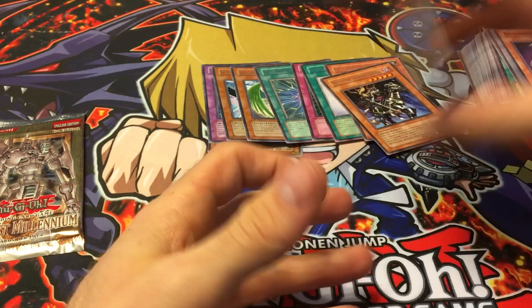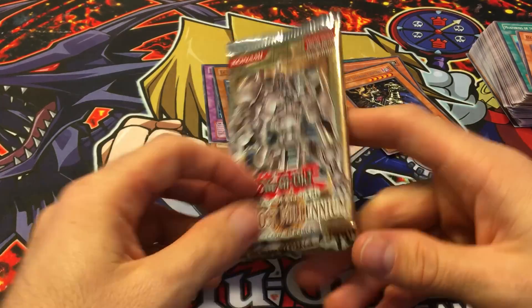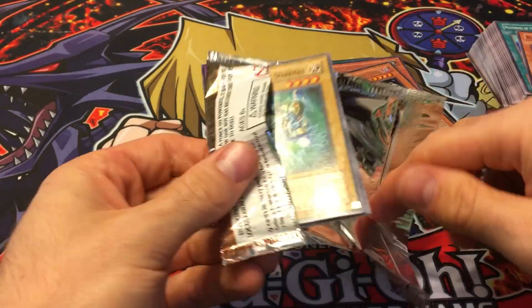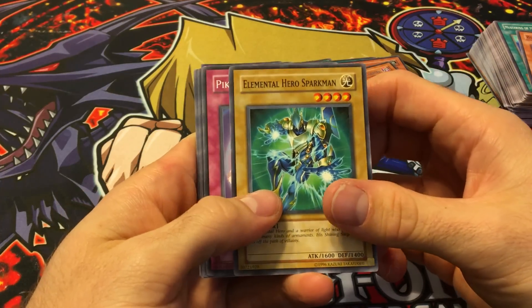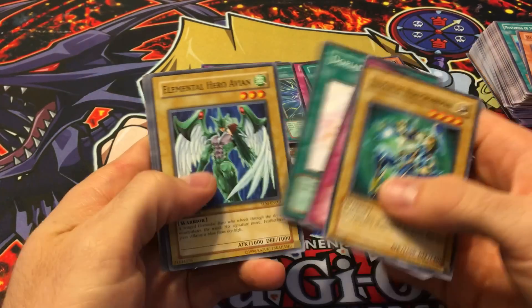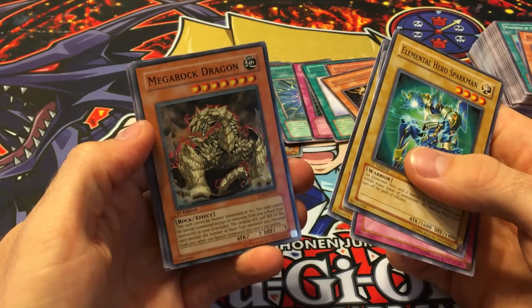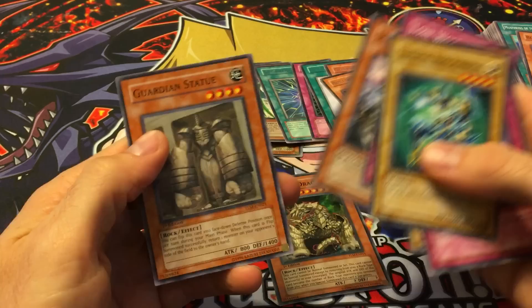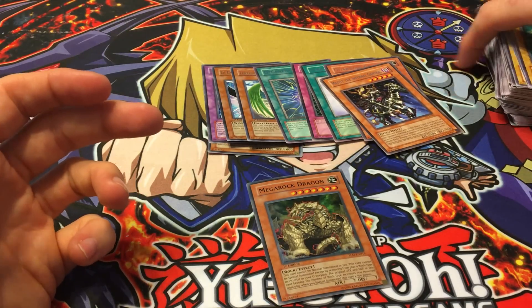Last pack is Lost Millennium — maybe we can make up for the whole opening with an Ancient Gear Golem ultimate rare. We got Elemental Hero Sparkman, Elemental Hero Avian, and we got a super rare — it's a Mega Rock Dragon and that is a first edition! So we did pretty bad on the pull ratio, but these packs are really fun to open and most of these sets have awesome commons.